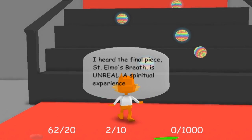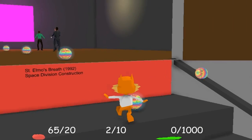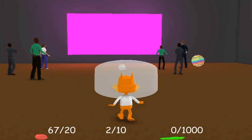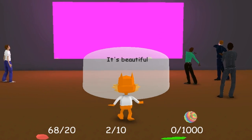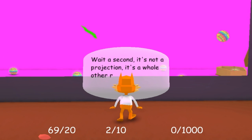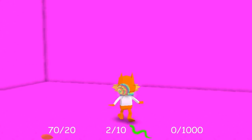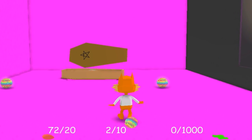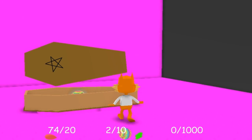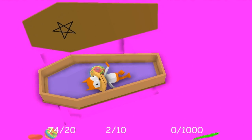I heard the final piece, St. Elmo's Breath, is unreal — a spiritual experience. Alright, well that would be this. I'm going to continue collecting — we're now up to 65 out of 20 of these collectible pieces. Space division construction — so it's just a big pink box on the wall. It's beautiful. The spinning ball is actually going crazy now. Oh, there's snakes too. Wait a second, it's not a projection — it's a whole other room, an infinite void. This is great, this is so great. Oh my goodness, there's a casket in here. What do I do about this? Do I go in it? Well, that would make it performance art if I actually can go in it.